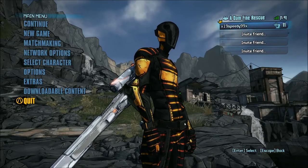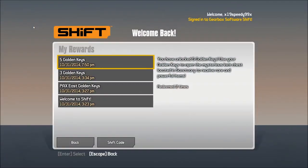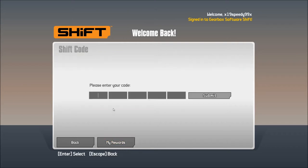What you want to do to get these keys for free: you want to click on Extras, then Shift Code, and you want to register for Shift. As you register, you can click on the link in the description, and that will bring you to a Steam forum that is full of Shift codes for you to use.